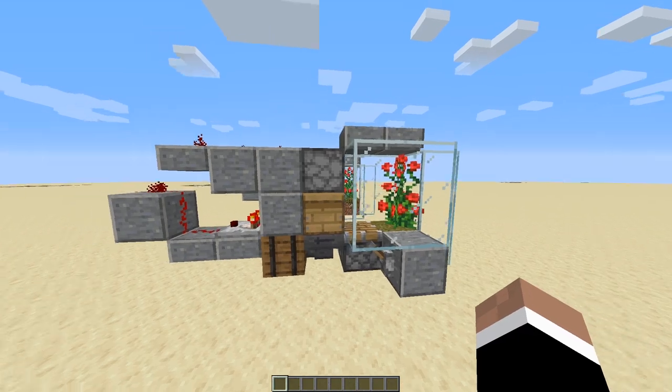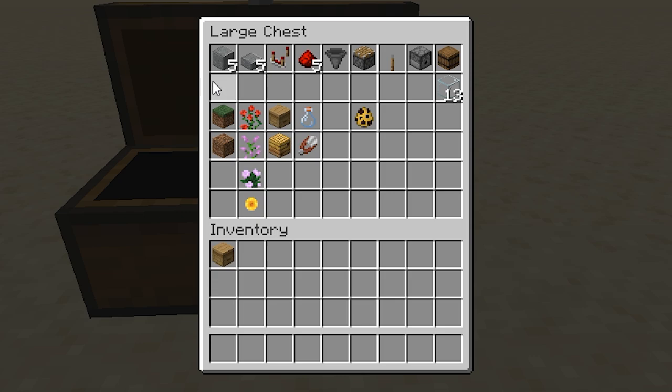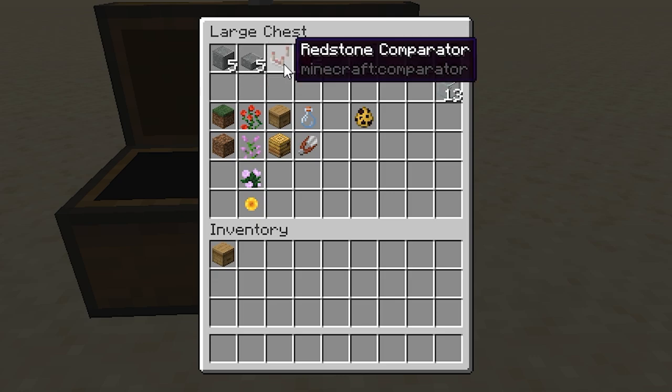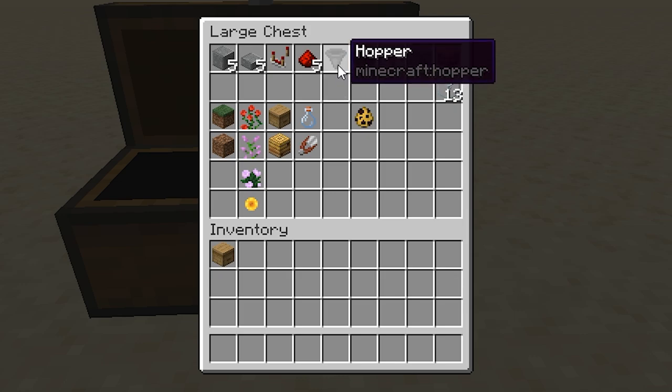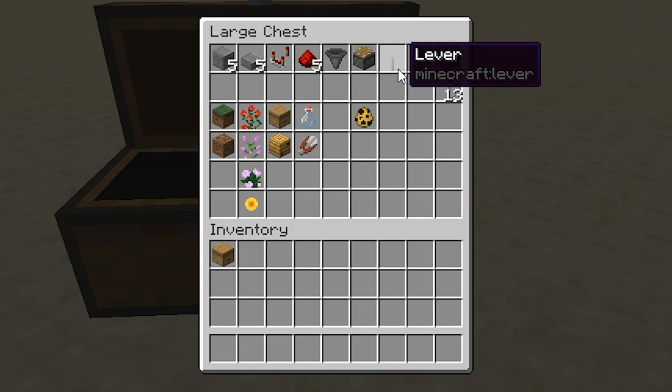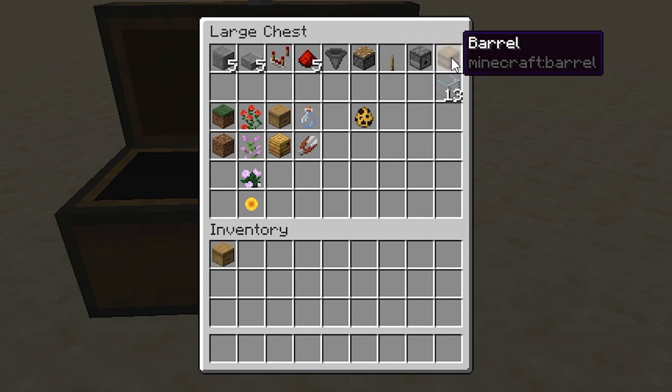So starting with the one on the left — for this one, basically all you need is pretty simple: five building blocks, five slabs, one redstone comparator, five pieces of redstone dust, a hopper, a piston, a lever, and one dispenser.